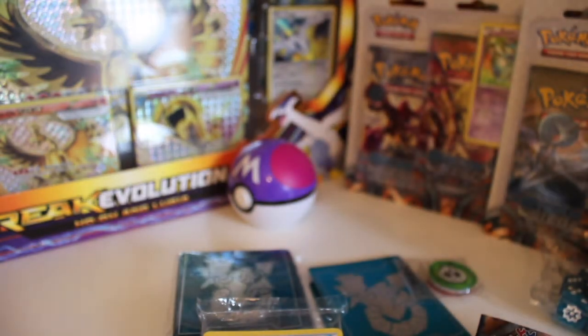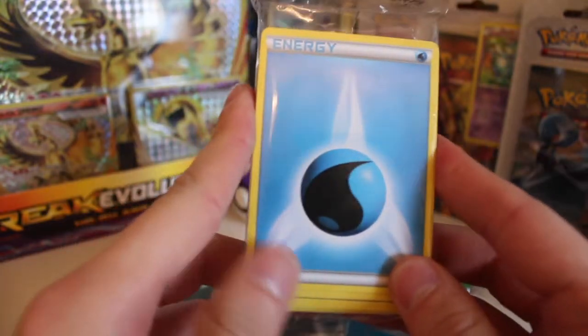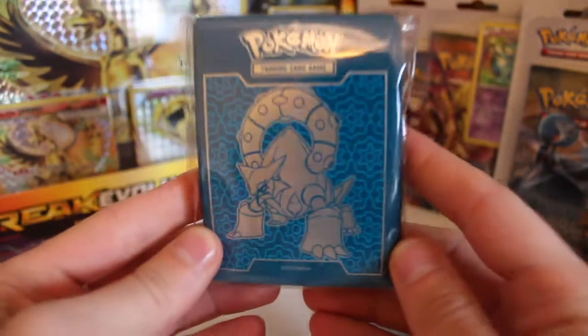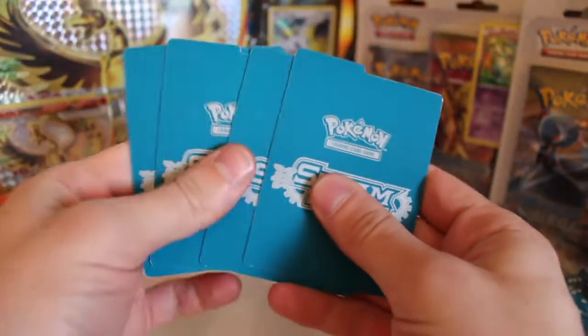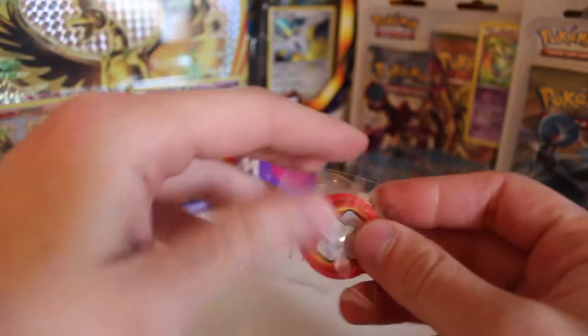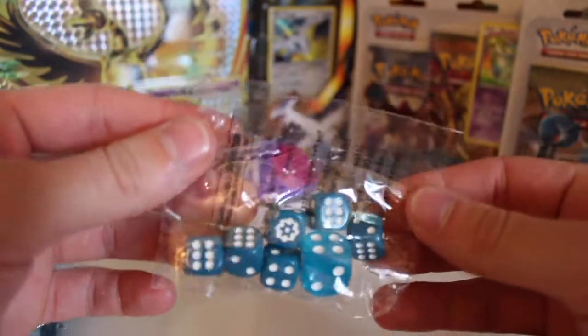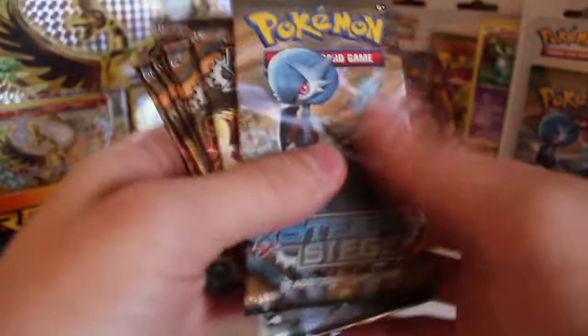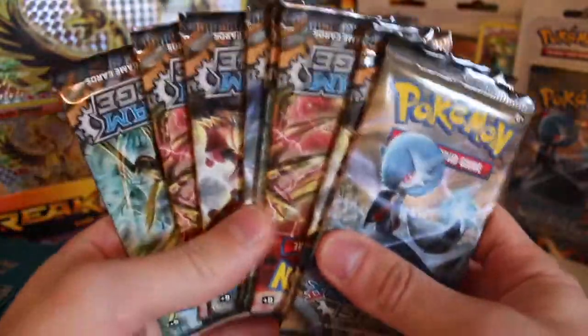We've got our energy cards — I'm not going to go through all of them since we all know what an energy card looks like. Our Volcanion sleeves look really nice, so I'm going to use them for the Steam Siege set. We've got our dividers, flip coins, and dice as well. Most importantly, we've got our eight packs — one, two, three, four, five, six, seven, eight — just checking because I nearly chucked out a booster pack!